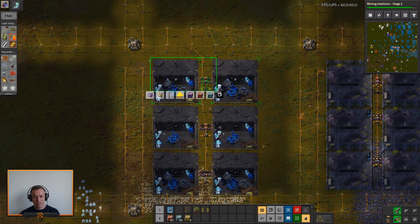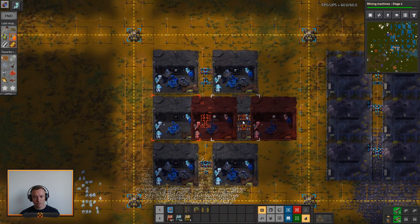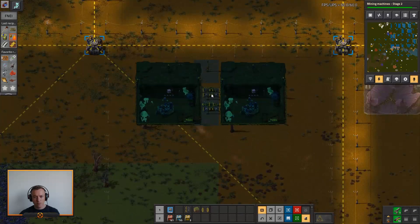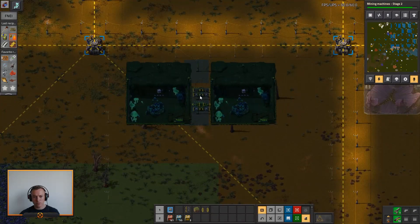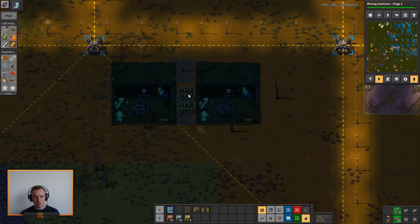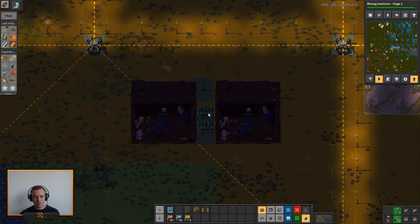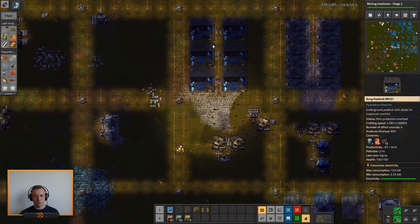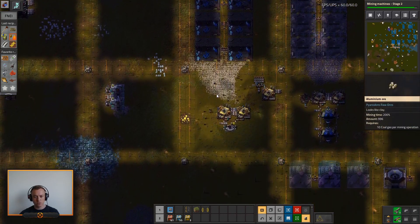So let's do that. Let's take this little setup here and produce some more animals. It only fit in two anyway, so maybe fit in three if we're lucky. I'll go down here and set it up, because I need more animals to produce the bones so I can get some research.